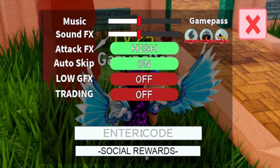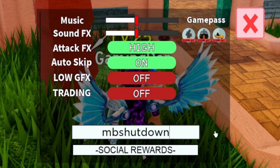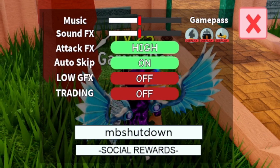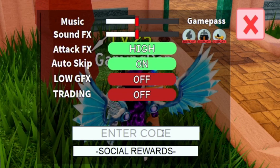Next we have the code MBSHUTDOWN. This one gives you 50 stardust and 10 XP boosts, which is not too bad at all.